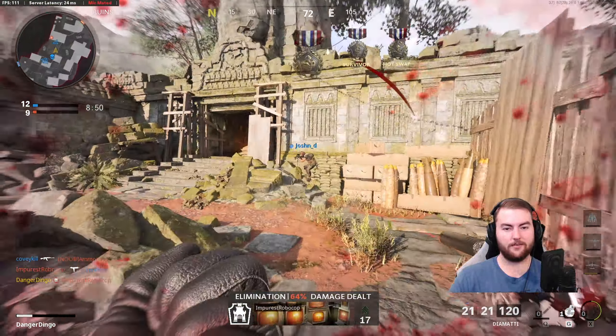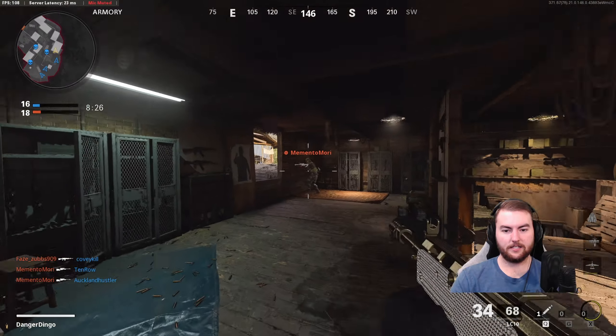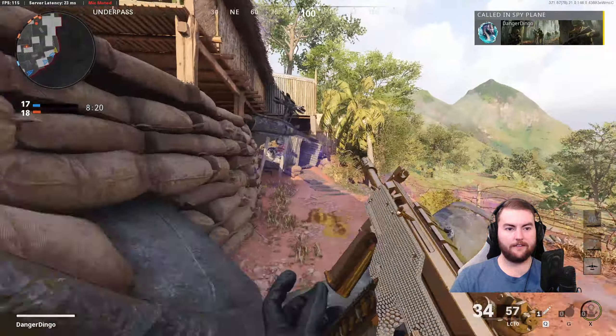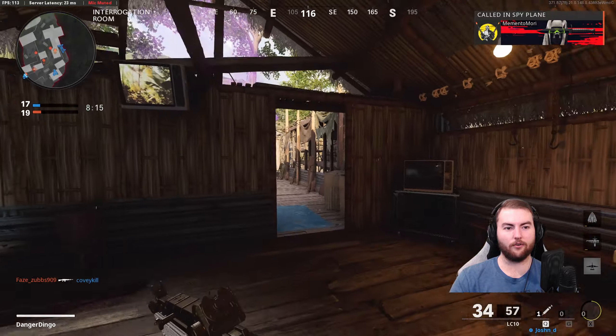Nice and close there with the pistols — always a good option to pull out. Up the stairs, he is not actually aware of what's going on. We'll push around this side again. Always hit that reload. We don't have that super fast reload as we've done previously, but we do have more sprint-to-fire speed, so we are better overall in terms of actual combat statistics.